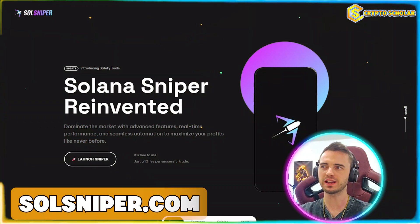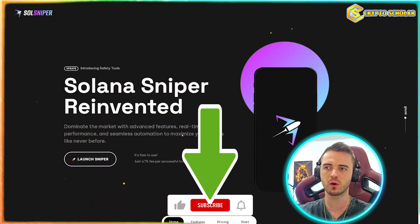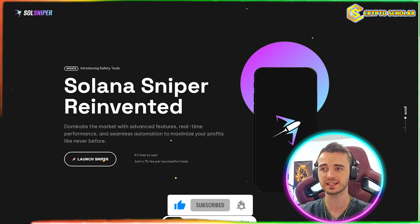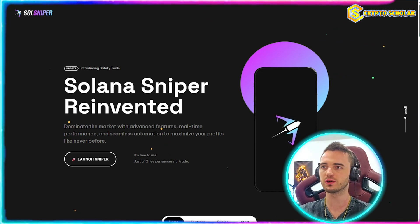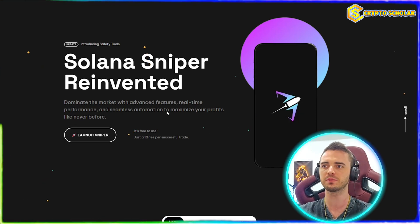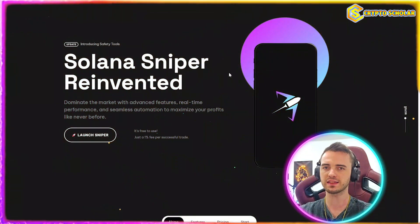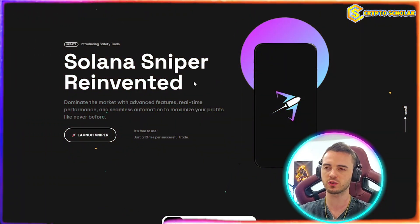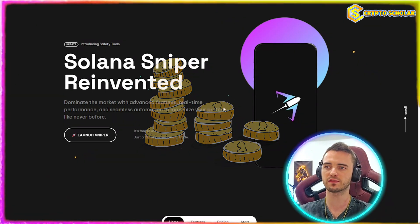None of this is financial advice and it's purely educational content only. So let's dive into the world of SolSniper. Here we are on the SolSniper landing page and I'm going to walk you through an exact demo of how to use this platform, because I think it's fantastic and I've been using it very successfully recently. It says 'dominate the market with advanced features, real-time performance and seamless automation to maximize your profits like never before.' Basically, this will find coins specific to your parameters and snipe those coins instantly directly from this platform.